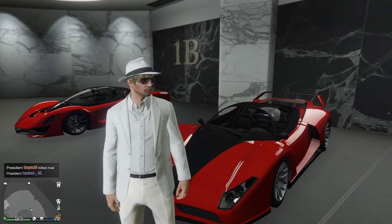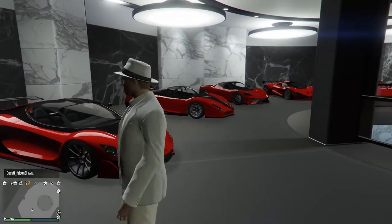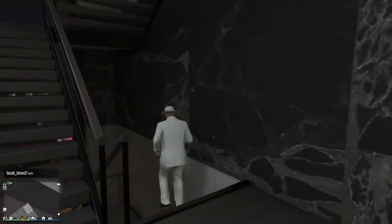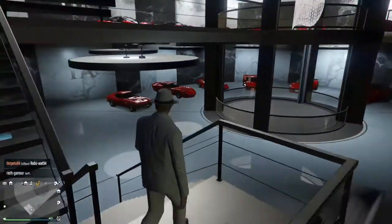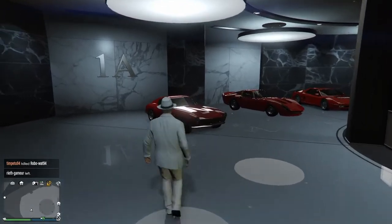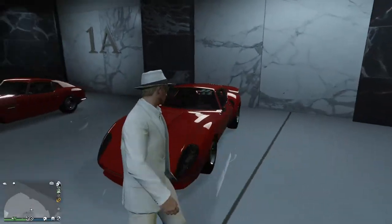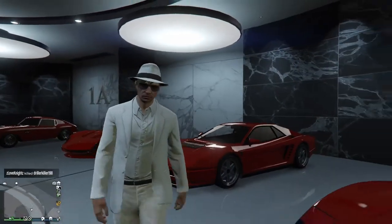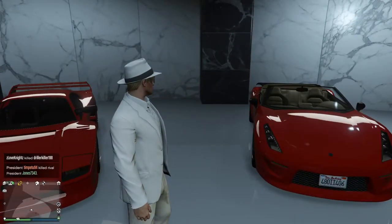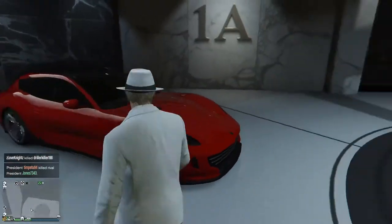So it's the Cheetah in front of me and the Turismo at the back there. I really would recommend the Turismo - they're very similar cars, almost identical in many ways, very similar price, but we find the Turismo to be a little bit more consistent. Going down here we've got my red GT500, the Stinger GT, the old-fashioned Cheetah, the Turismo, the Carbonizare, and of course the Beast.